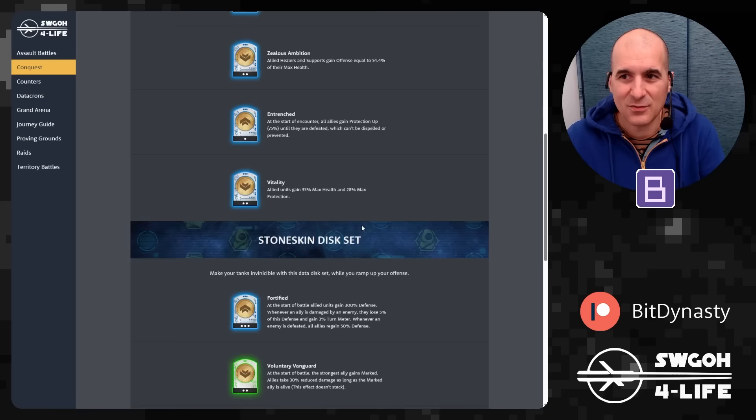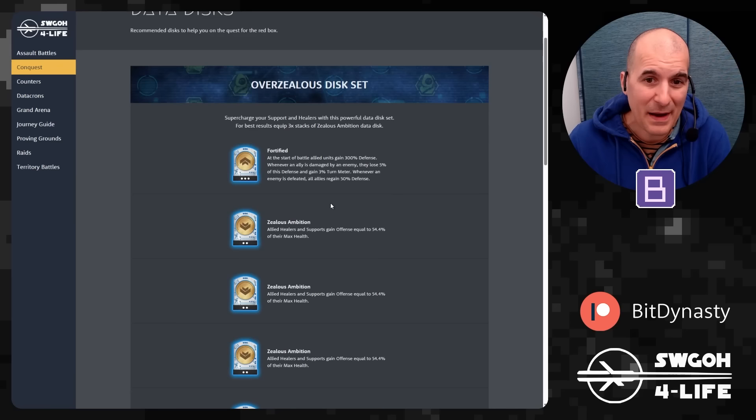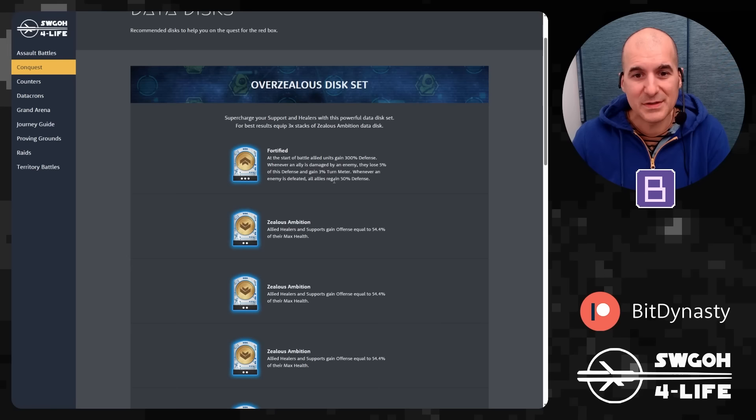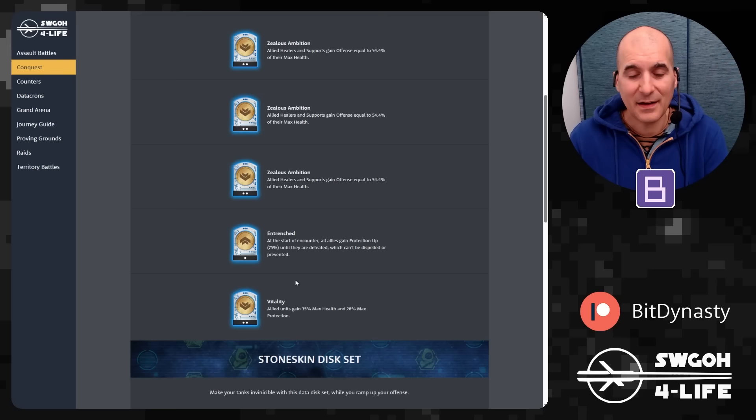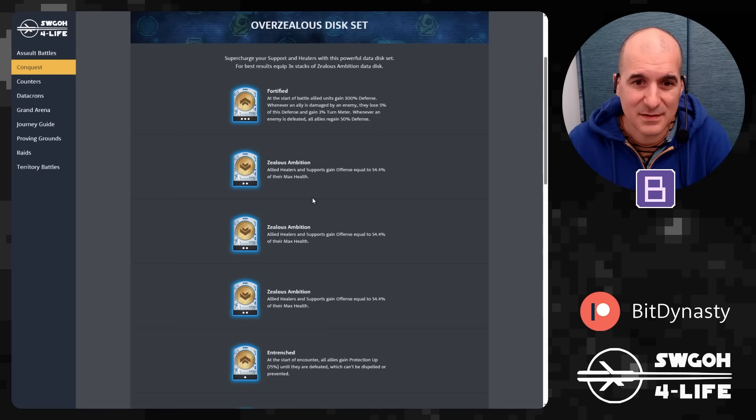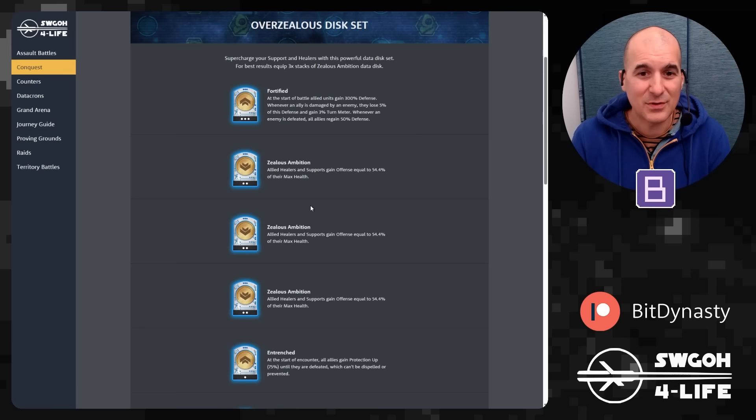We have the return of the Overzealous disk set, as well as Stone Skin — though Stone Skin changed ever so slightly. For the Overzealous set, the idea is to stack two or even three Zealous Ambition data disks, which really boosts damage for your healers and support. We need Fortified to survive long enough, and Entrenched helps too. Vitality not only boosts survivability but also boosts damage because of the Zealous Ambition data disk.